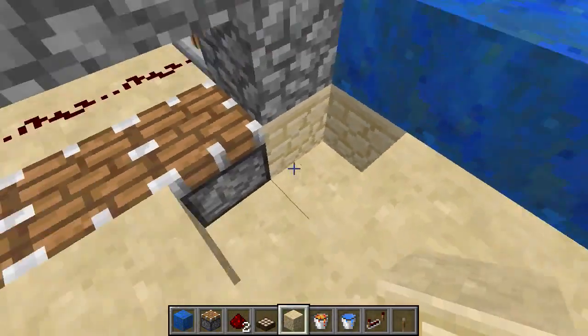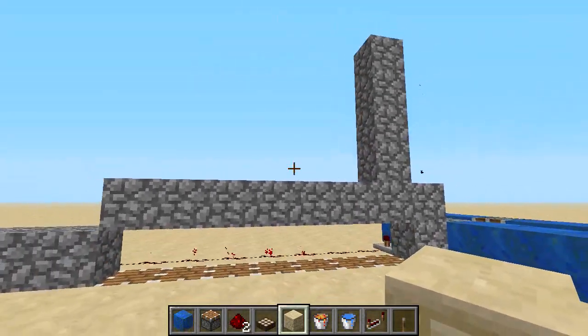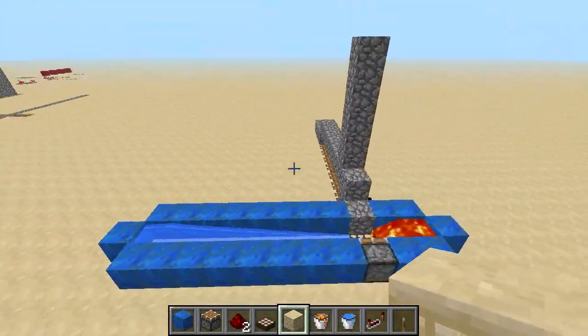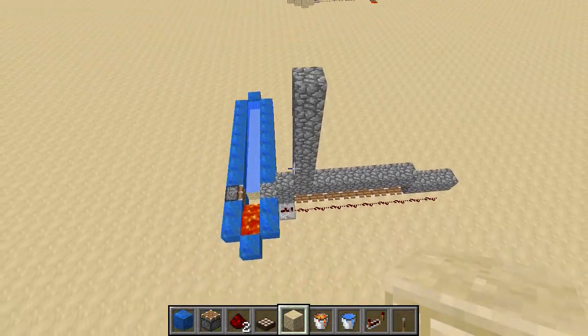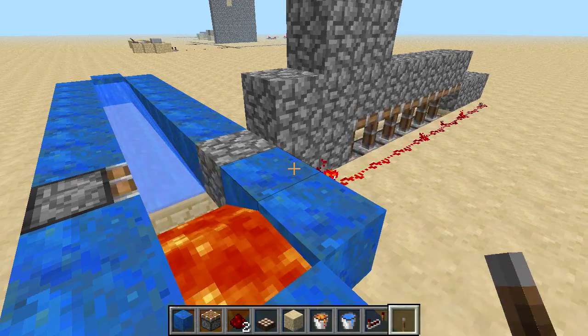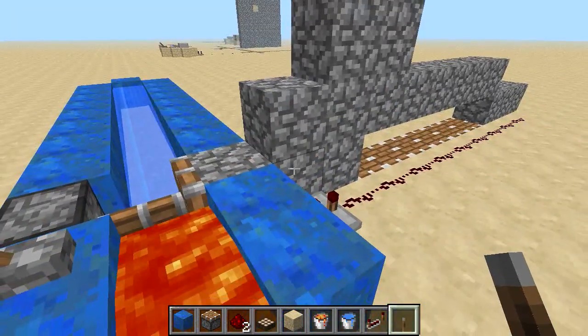There you have it — a very awesomely automatic cobblestone generator that only works during the day. One thing I forgot to add is how to turn it off, and that's how you turn it off.